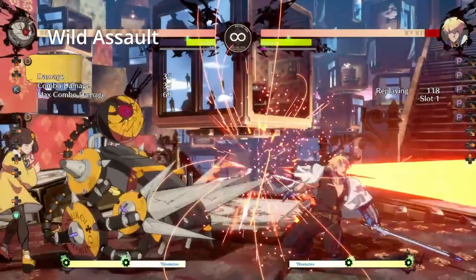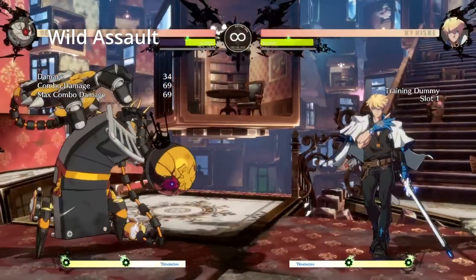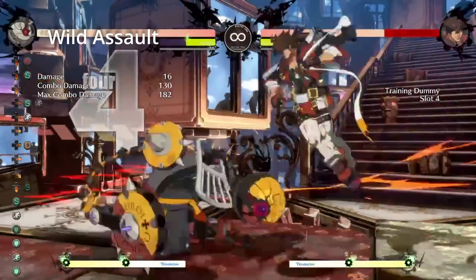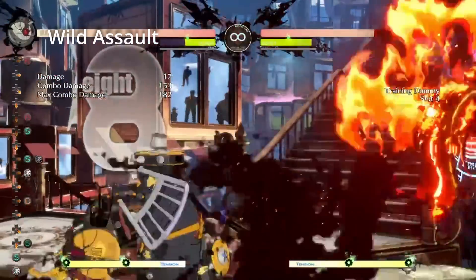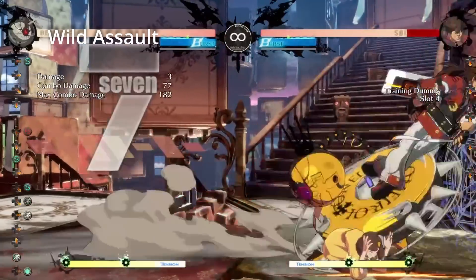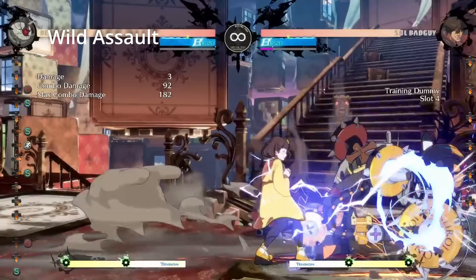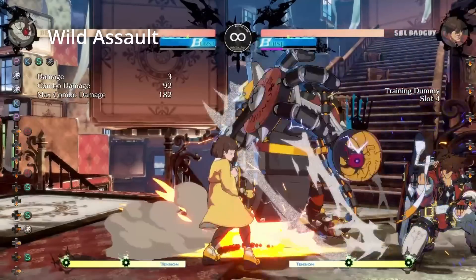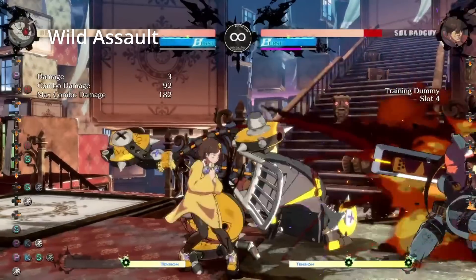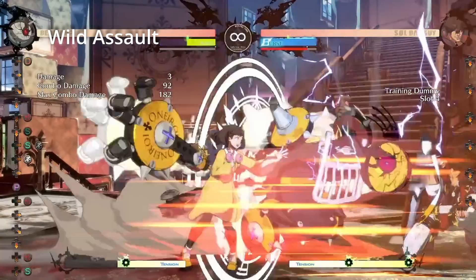Badman has many uses for his Wild Assault. It's a good combo or pressure component to ensure your opponent does not burst. Wild Assault drains your opponent's burst on hit or block, so if you want burst to not be a factor for your combo or pressure, you can integrate it into the sequence. Badman's block strings are unique because he has an objective with them at times, which is to get his errors to auto-fire.